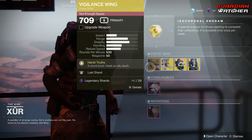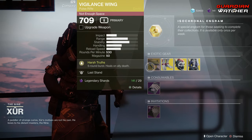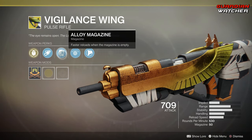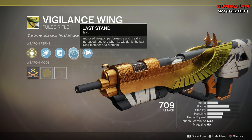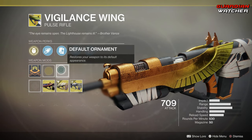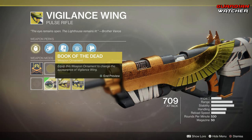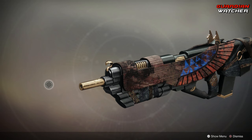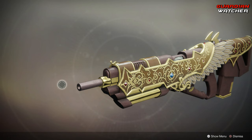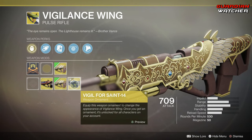Vigilance Wing — the intended perk on this is Harsh Truths, which gives you a 5-round burst and heals on Allied Death. Then we have Corkscrew Rifling, Alloy Magazine, Last Stand, as well as Composite Stock. Now, they don't come with it, but the Vigilance Wing does have 3 different ornaments: Book of the Dead, Heaven's Vigil, and Vigil for Saint-14.